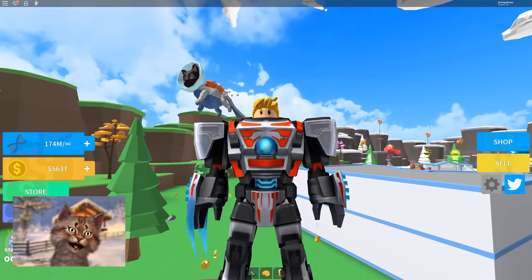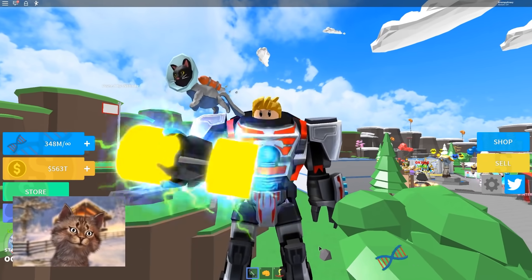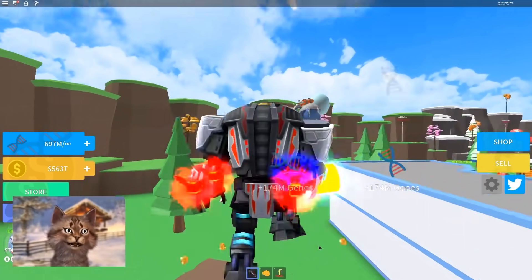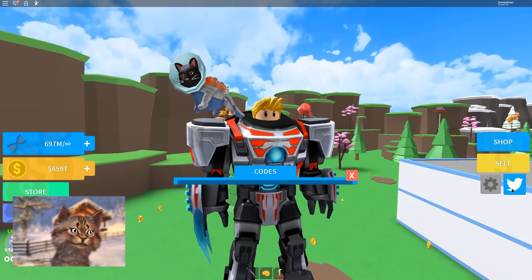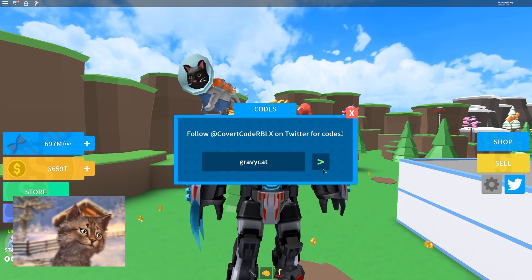Hello everybody, it's Gravy and welcome back to a new video. Today we're back on Fitness Simulator to become super duper buff, and the owner actually messaged me and gave me my own code. So you can type this code right here — Gravy Cat — to get an exclusive Gravy Pet.